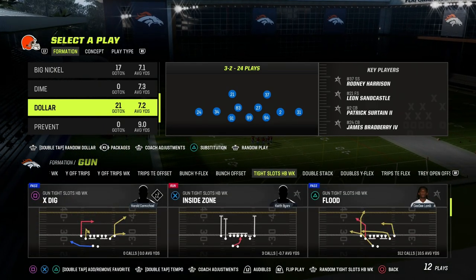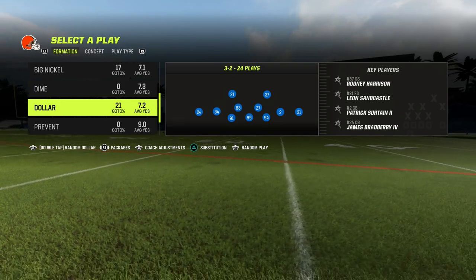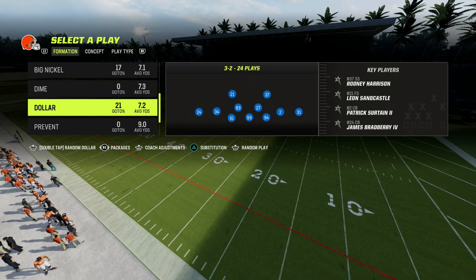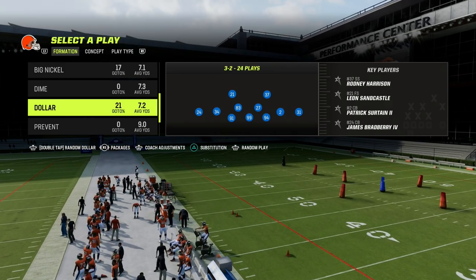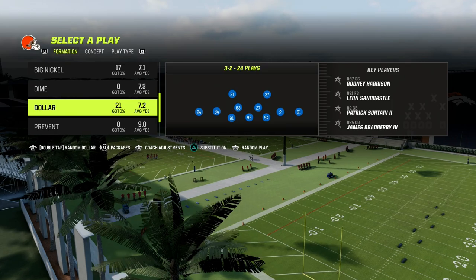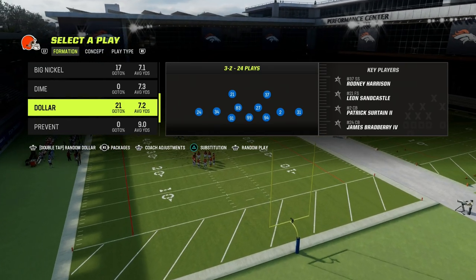I wanted to just do a quick PSA. Dollar is the best defense for a reason, and we're going to show you that reason here today. We're also going to get into some specific adjustments as to why this is such a good defense for Tight Slots or really any kind of compression set. There are a lot of reasons why Dollar is the clear-cut number one defense in this game.